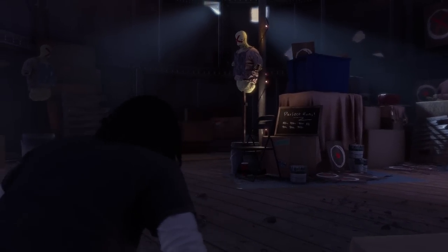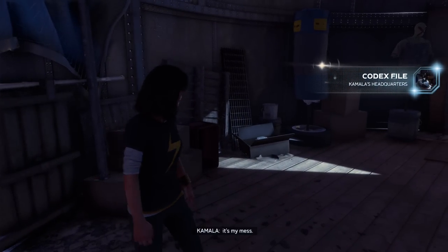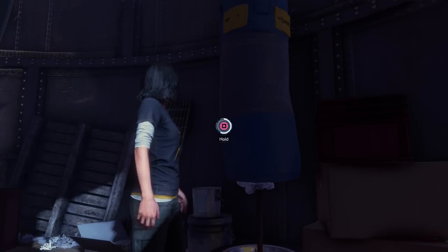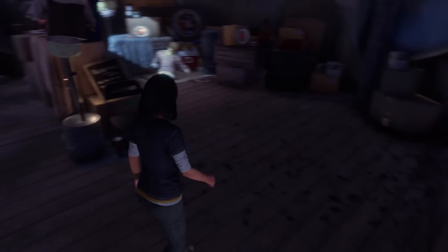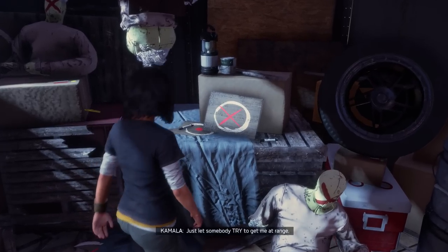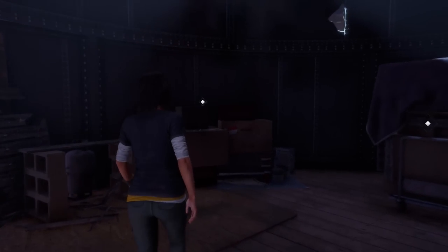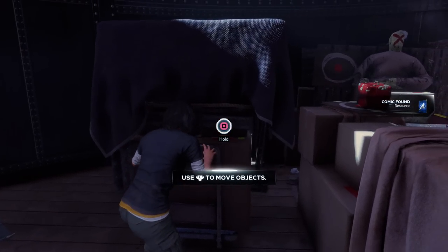Looks like we have a punching bag. This is where she practices. I wonder if they make any for supersized punches. You would freak at the sight of this. My brother freaks out over basically everything. Just let somebody try to get me at range - stretchy arms for the win. Here's another comic. I guess these resources can be used for extra stats later on. I think that's the idea.